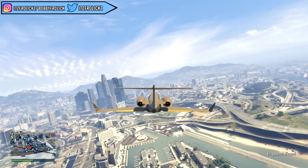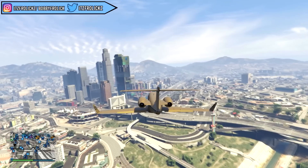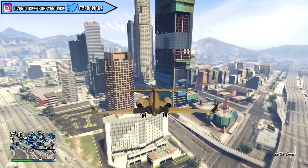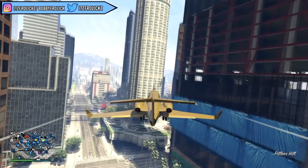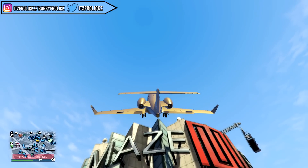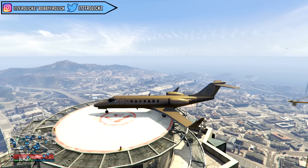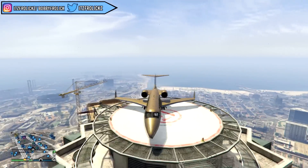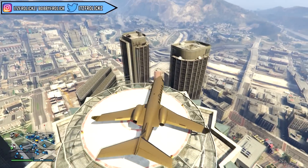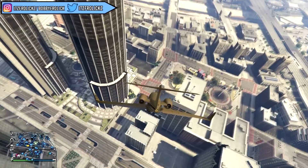If you want to only source high-end vehicles, the second you source a vehicle, check if it's high-end, low-end, or medium-end. If it's not high-end, just find a new lobby or close the application and restart it, then source a brand new vehicle and hope it's high-end. This lets you fill your whole warehouse with only high-end vehicles. It takes more time, but every 30 minutes you can be making around $400k. There is a bit of a wait time after sourcing, but in that time you can go source four more vehicles and sell them again.